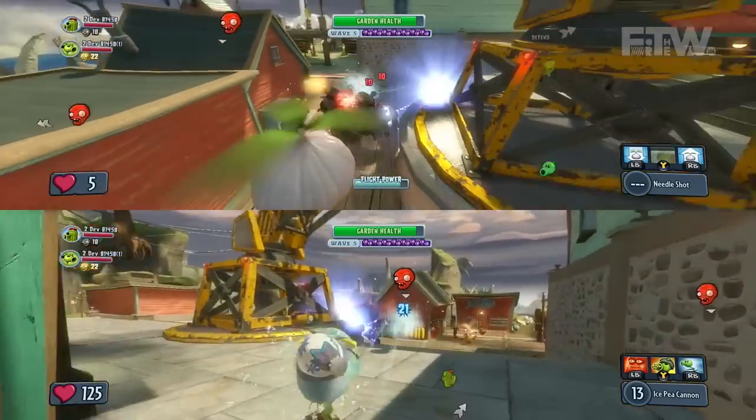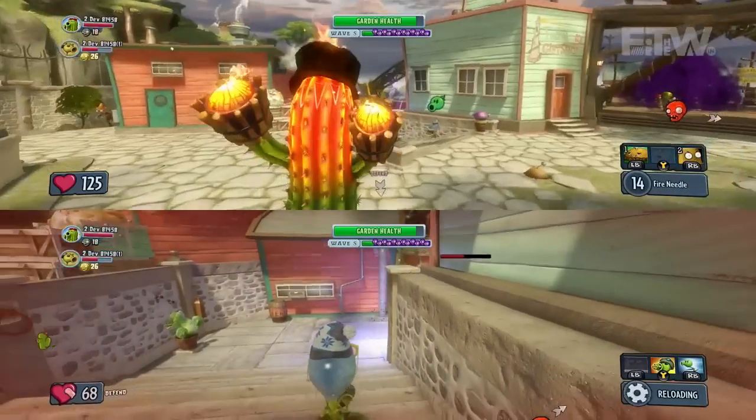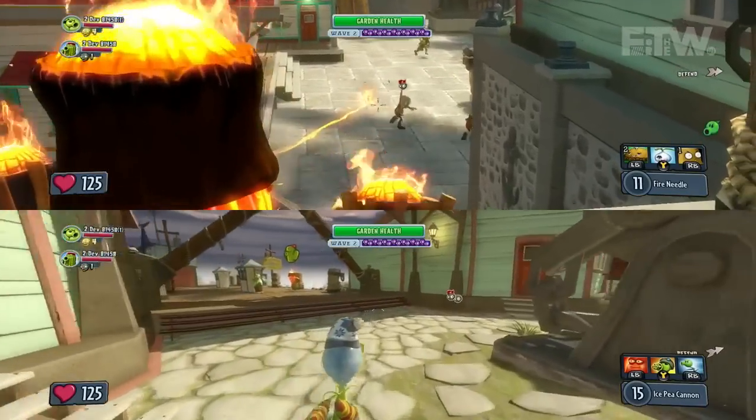The Giga Gargantuar is a little different — he has the electric pole like a regular Gargantuar, but it actually shoots electrical pulses, and it's really powerful and dangerous. Justin and Gary are playing with the cactus and the Peashooter, but the cactus and Peashooter is a really good offensive combination.